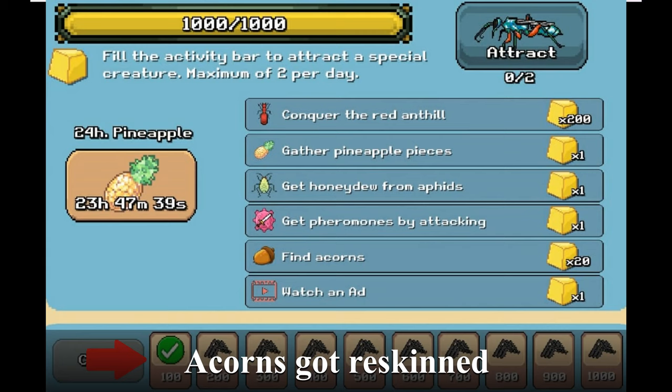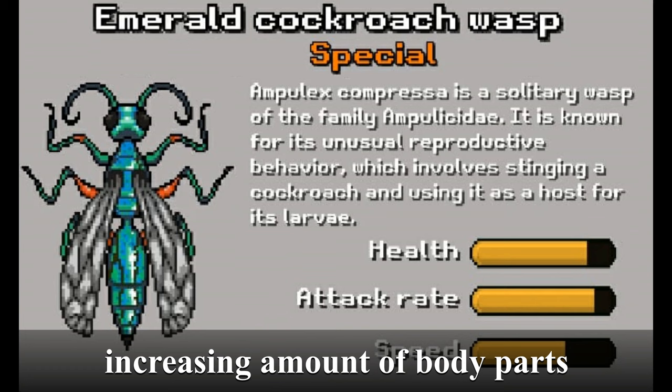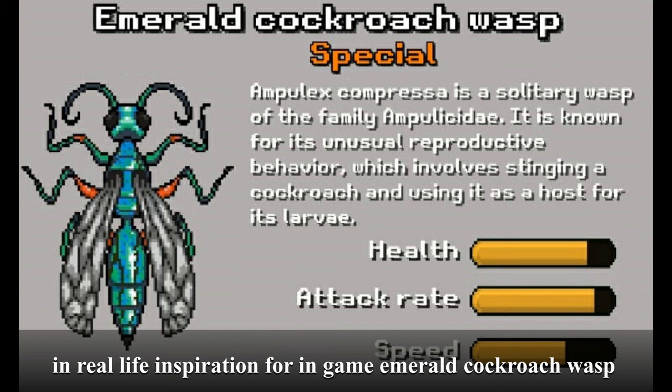Acorns got re-skinned, and you will also get daily rewards in the form of an increasing amount of body parts. Here you can read a short description of the real-life inspiration for the in-game emerald cockroach wasp and compare its stats with its regular version, the hornet.